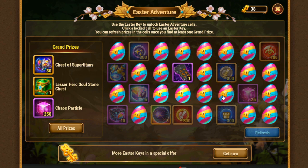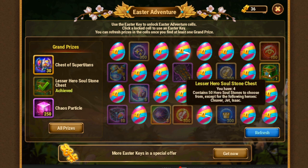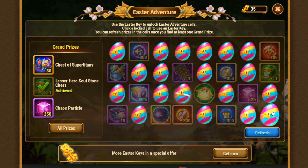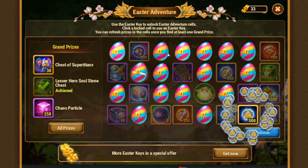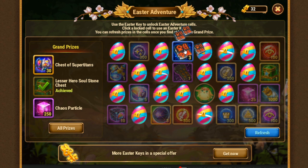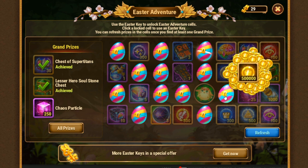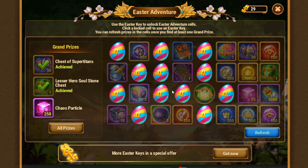Let's play this game again. Nice avatar. I got the lesser soul stone chest. Basically I can open everything now, or almost everything, because I really want the chaos particles and the super titans. Super titans — yes. We can reroll again. That's how the event works.